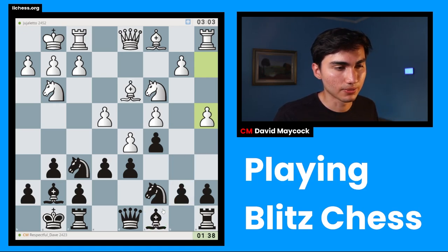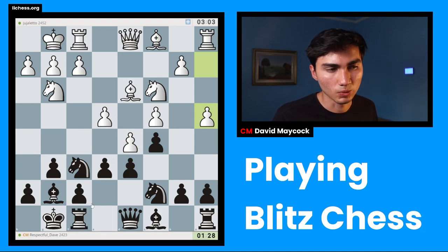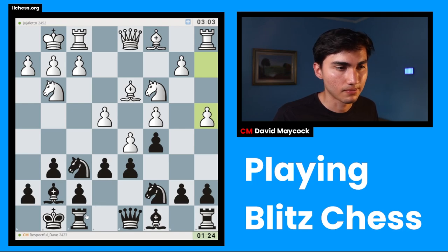Now I'm going to play B6. This bishop is suffering a little bit. I also thought about taking on D5, but I'm not sure about that. I want to play Rook E8 as well — that's one of my ideas. I'm scared of something like Bishop E3 or Bishop G5, H6, Bishop E3 — provoking H6. Sometimes it's very useful.